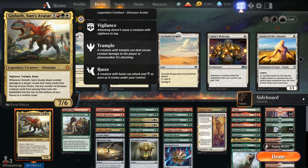Gishath Sun's Avatar: 5, red, green, and white for a 7/6 Vigilant, Trampling, Haste. When Gishath Sun's Avatar deals combat damage to a player, you reveal that many cards from the top of your library and put any number of dinosaur cards from among them onto the battlefield, and the rest on the bottom of your library in a random order. So there's a little bit of a 'Reanimate, take the wheel' kind of thing for Gishath.